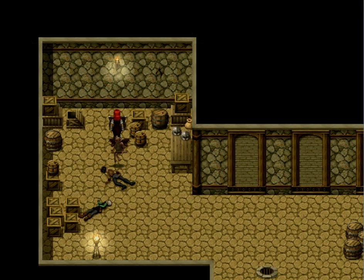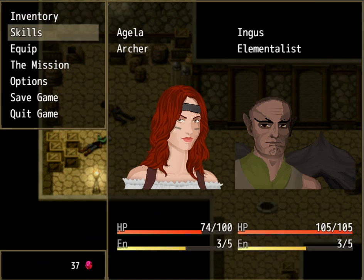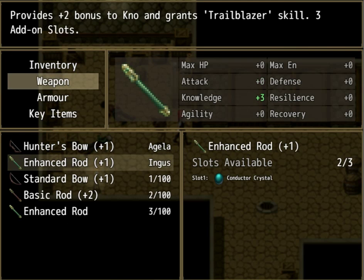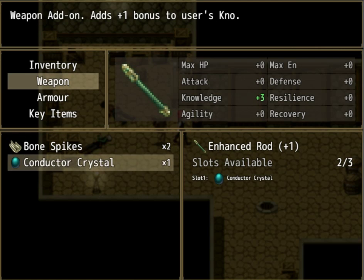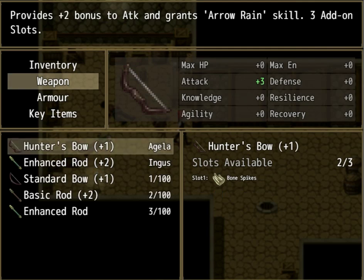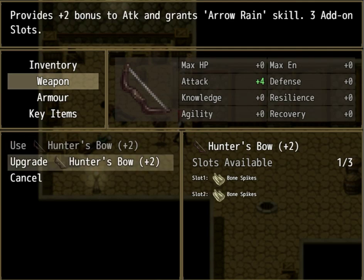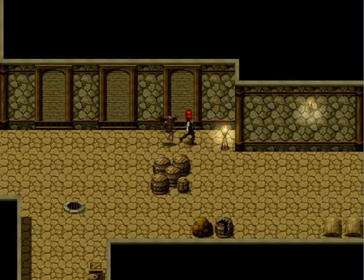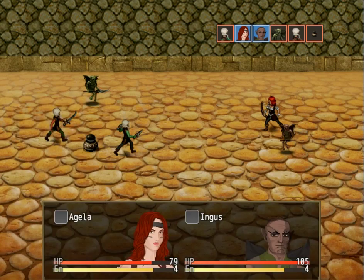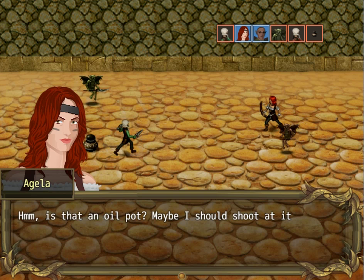Conduct a crystal and an alleviator. I'm gonna use that on Ingus's weapon now, if I can. Yeah, I can. And then let's use one of these, and I'll save the other one for if we get a new weapon. What — there's a bat guy just like Ingus. Is that an oil pot? Maybe I should shoot at it.